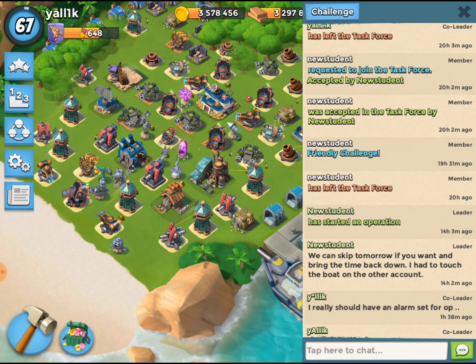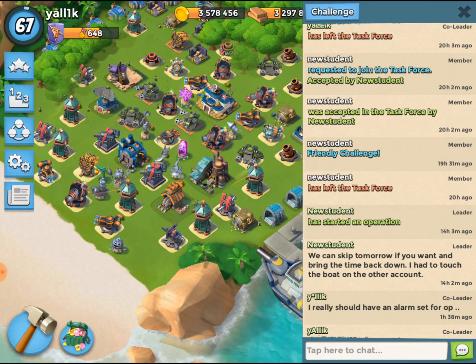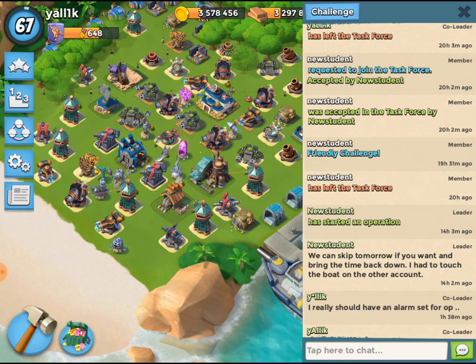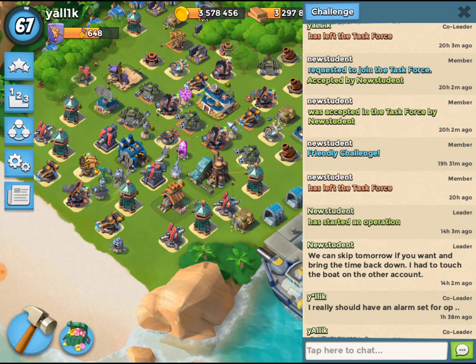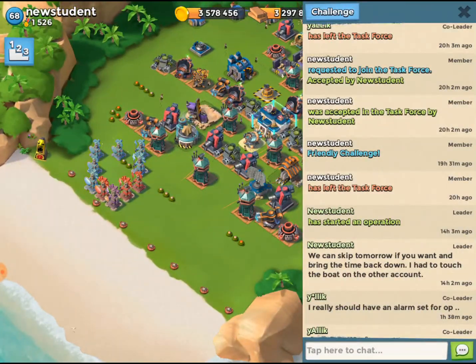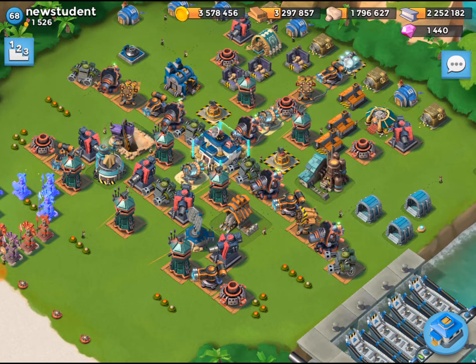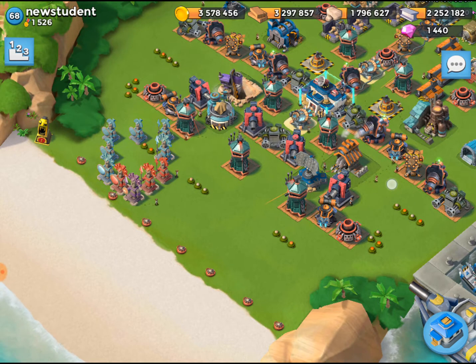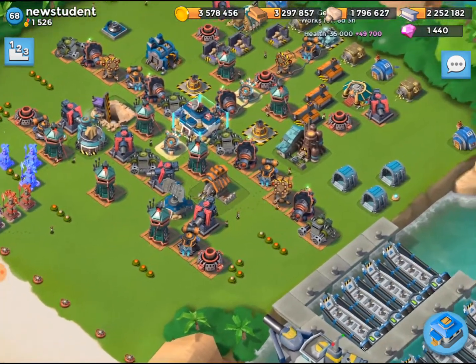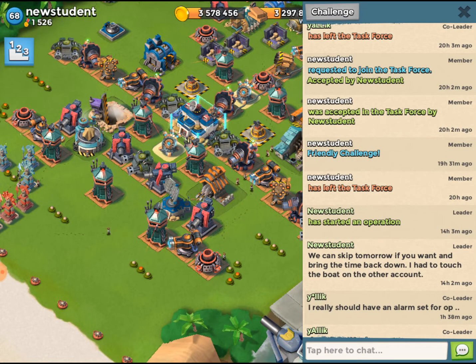A new student messaged me yesterday and asked if I would make a spot in this task force. I had a feeling I knew what was going on, so I pulled an account out and waited until today when I was boosting to attack it. This is his push account, which he's keeping in another task force. You'll notice that this is the layout he's actually running right now — the bomber bombardier meta with one shield generator, six ice, four health, two damage.